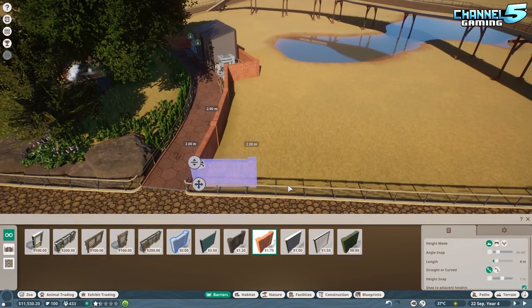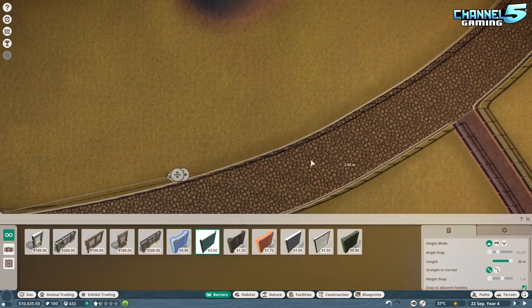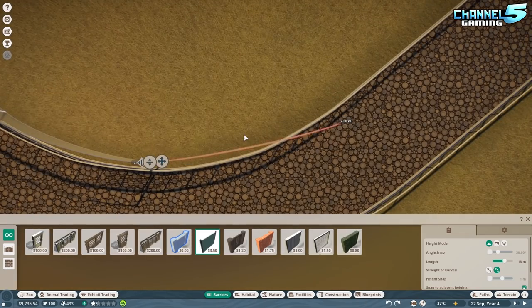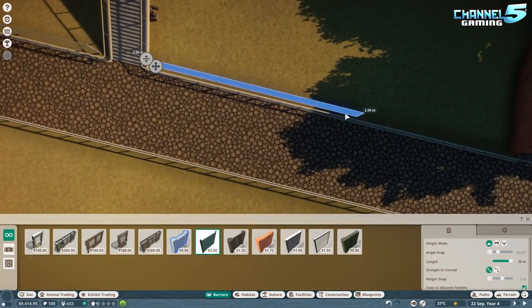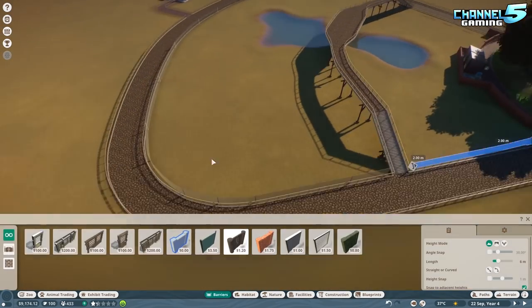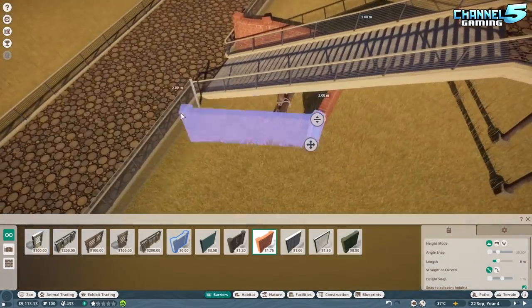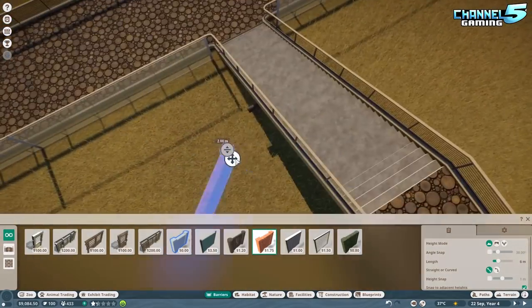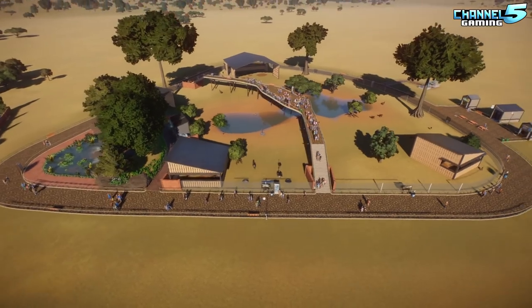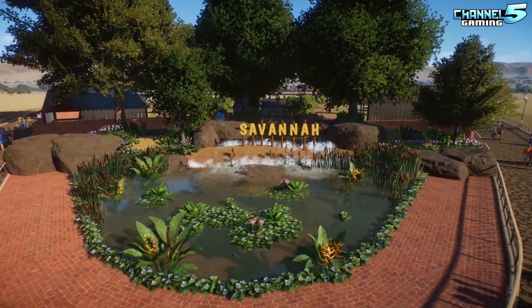In terms of decorating, I didn't actually get that into the speed build because I didn't know what I needed. The problem is you don't know what animals are available because the marketplace sometimes fails to bring in animals. Over several hours I kept refreshing and trying to get different animals, and as I was getting them in I was realizing what I needed. Let's jump into the actual game and take a closer look.